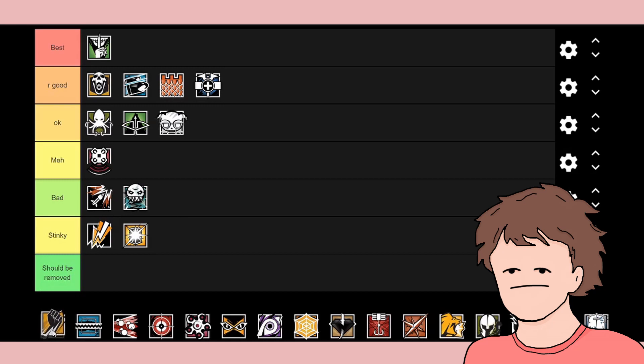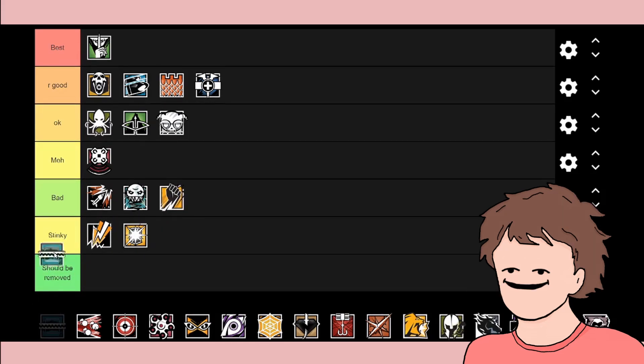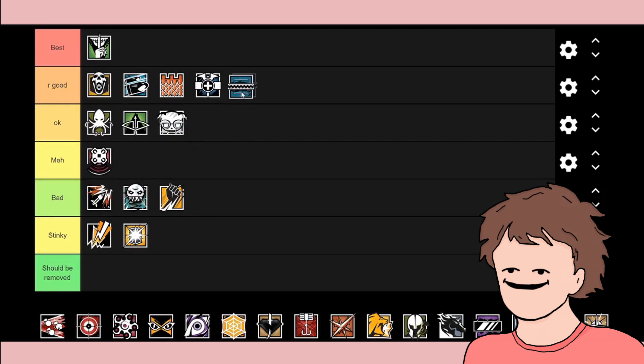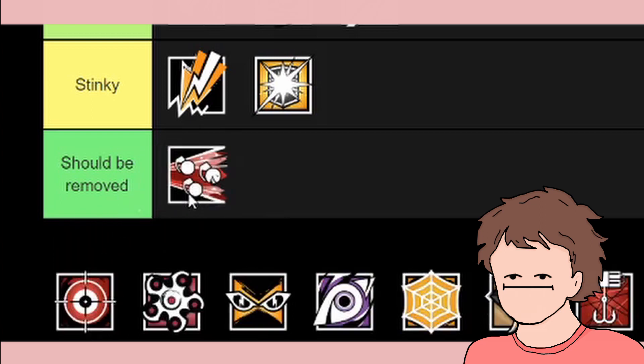Finka makes cocktails and boosts players' HP, which is okay, but I wouldn't consider her the best character. Frost I'm just going to put in really good — she has traps that aren't easy to spot, and I always get caught by them.